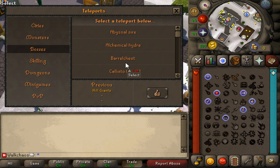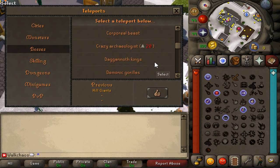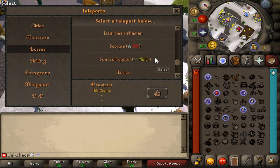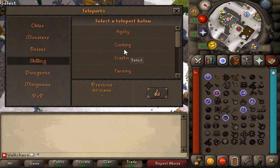The boss list is where it gets more interesting. Included are: Alchemical Hydra, Barrelchest, Callisto, Cerberus, Chaos Elemental, Chaos Fanatic, Corporeal Beast, Crazy Archaeologist, Dagannoth Kings, Demonic Gorillas, Giant Mole, God Wars, Great Olm, Kree'arra, KBD, Kraken, Lizardman Shaman, Scorpia, Skotizo, Venenatis, Vet'ion, Vorkath, and Zulrah — all included!